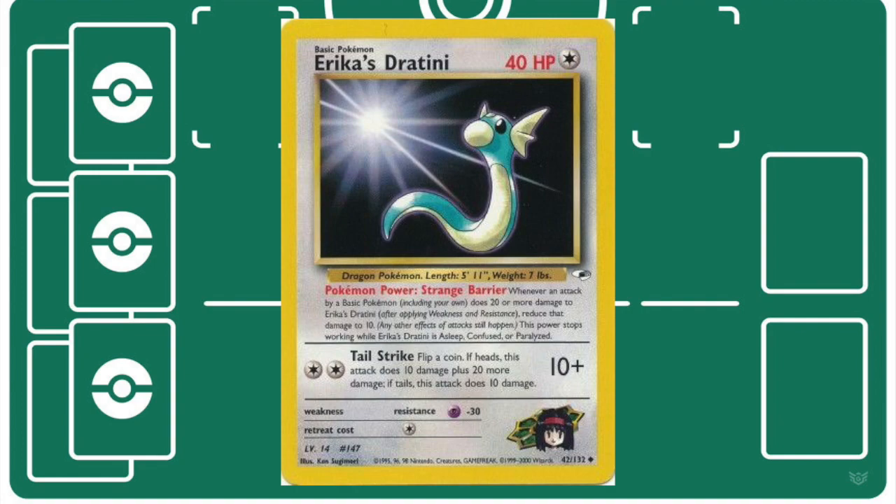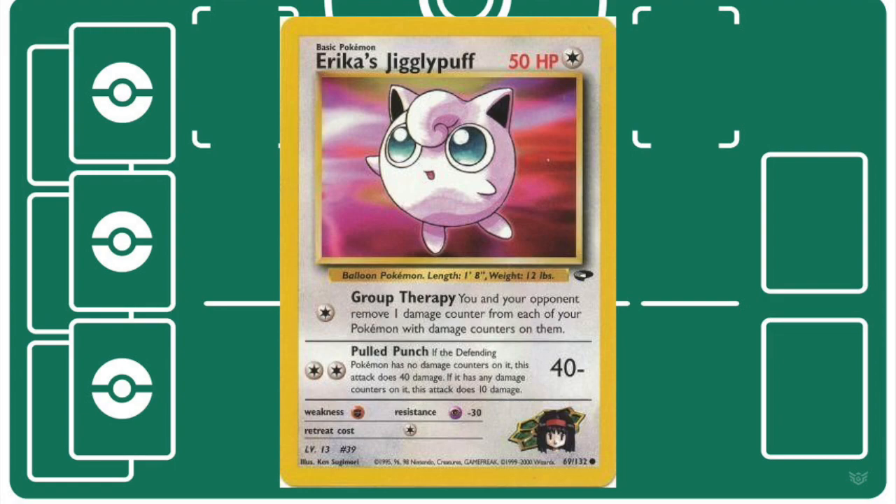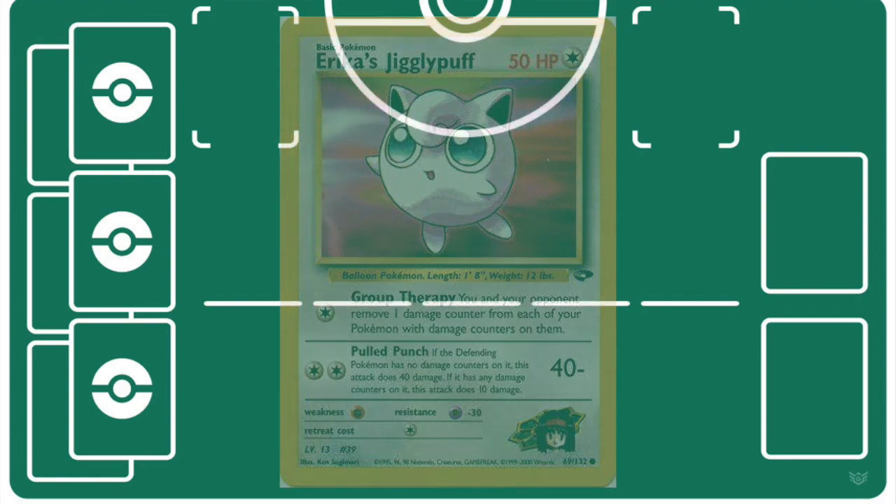It really helped against other Haymaker builds because you're only dealing 10 damage to it at a time, and you could still use Double Colorless to get a Tail Strike off, potentially dealing some good chunks of damage. Erika's Jigglypuff could also utilize Double Colorless in a situational Haymaker way with Pulled Punch, sticking a solid 40 damage on any Pokémon that hasn't been attacked yet.